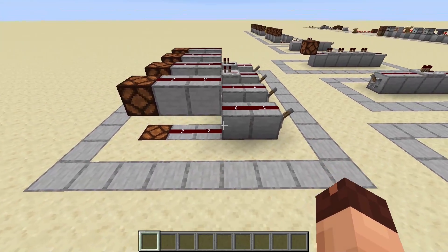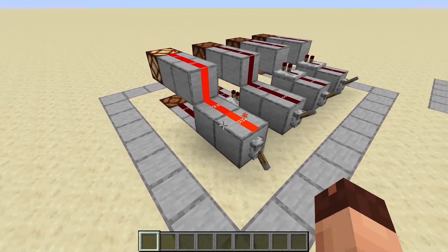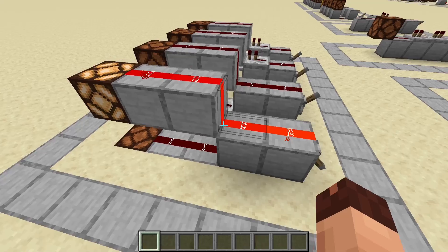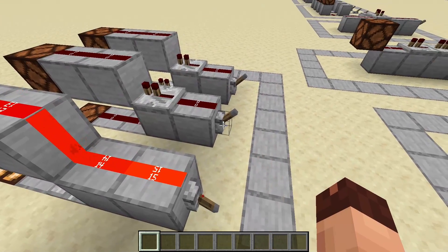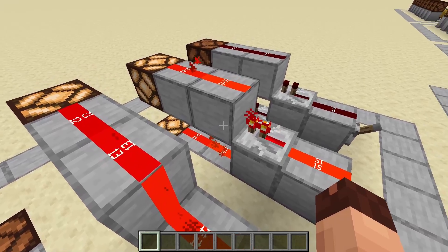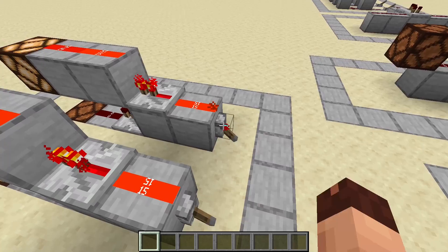With repeaters we can split up a signal. When we only use redstone dust, only the top line gets powered. When we use a repeater down here, both lines get powered. This also works when we place the repeater in front of the block. But it does not work when we place a repeater in both positions.